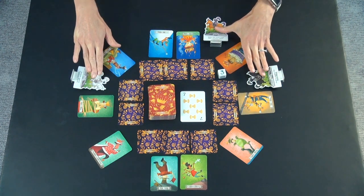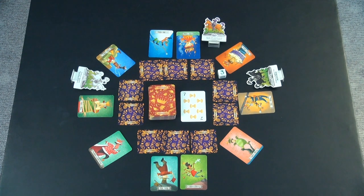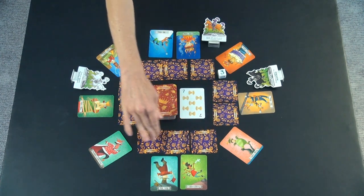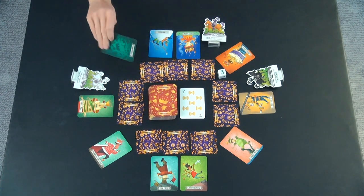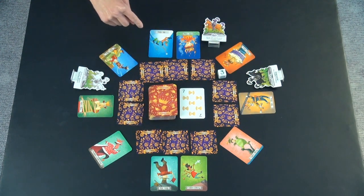We have a three-player game here, so you will need to rescue three kings. For game setup, you shuffle the main deck and flip over one card in the center. Then you put the rescue companions face down around the outside of that, and then all of the king cards have a different color back, and you put them face up around the outside of that.